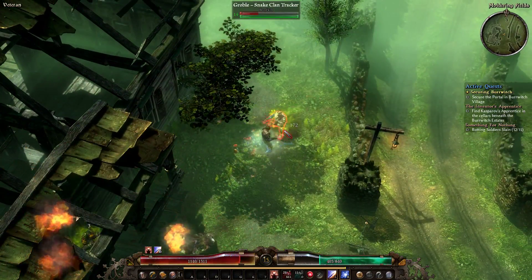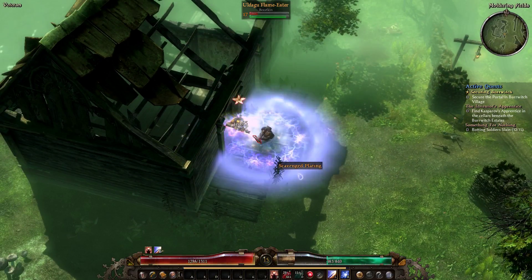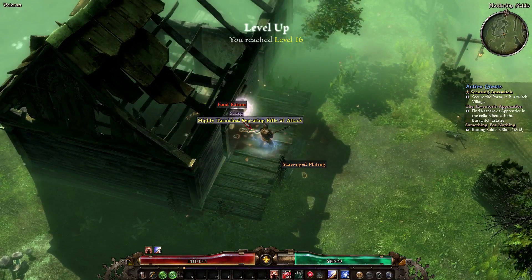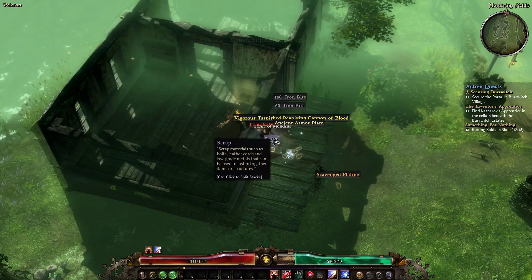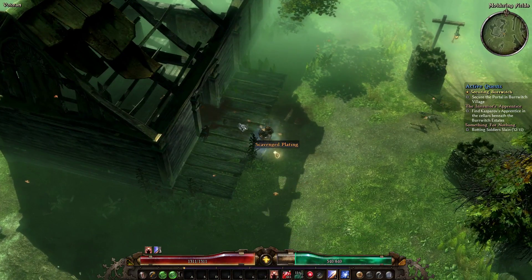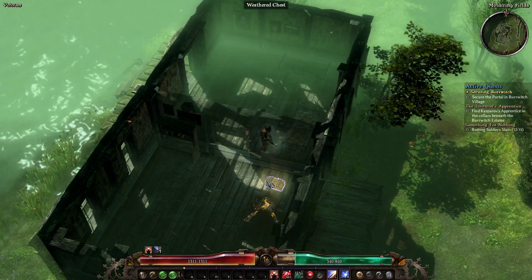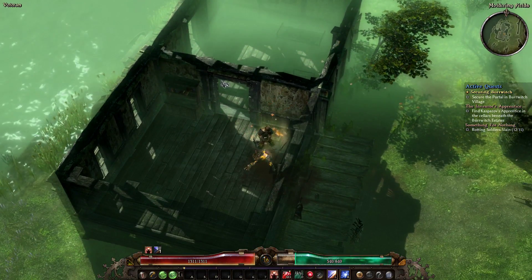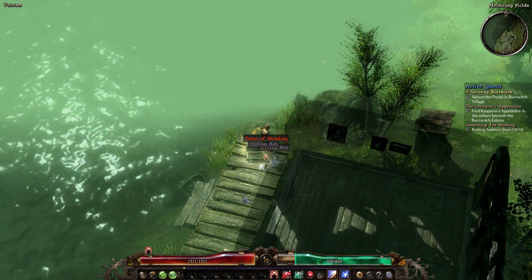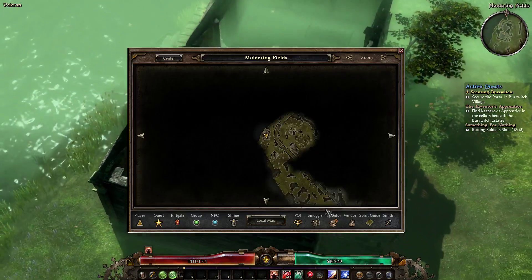I'm curious to see how well a two-handed melee does end game as far as survivability, because even my guy with his shield dies every now and again on those really hard packs of guys. So I'll be interested to see how someone fares without his shield. With a ranged guy it's different — you can run and kite and you don't have to worry about being up in their face. But when you're up in the face taking all the hits while doing damage, it makes a big difference. You die a lot more and a lot faster.